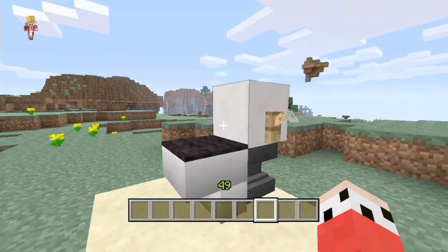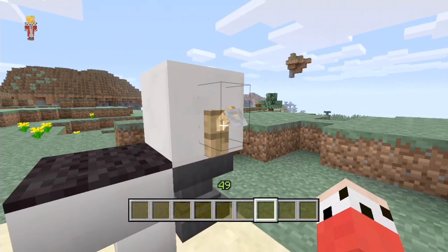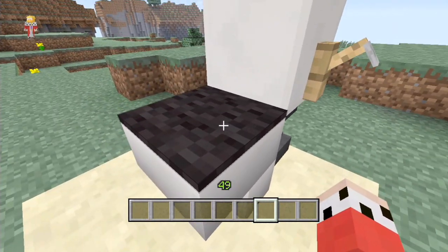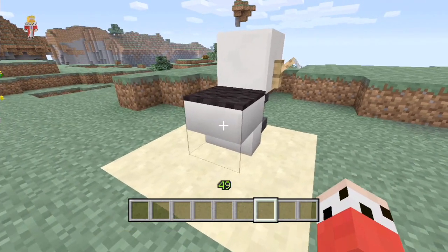This is a really cool looking toilet. This toilet is actually made out of entirely TU14 features. We've got the back here with the flush on it, which is a tripwire hook and a quartz block. We've got the plumbing which is an anvil, the toilet seat is a black carpet, and then the actual toilet part of it is an upside down quartz block. Really really cool design there.